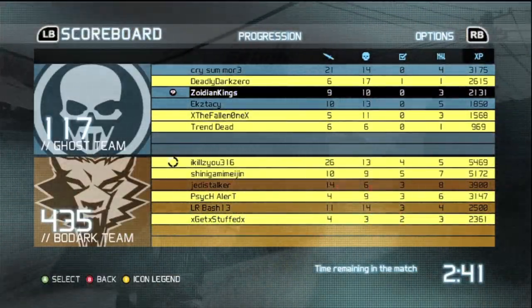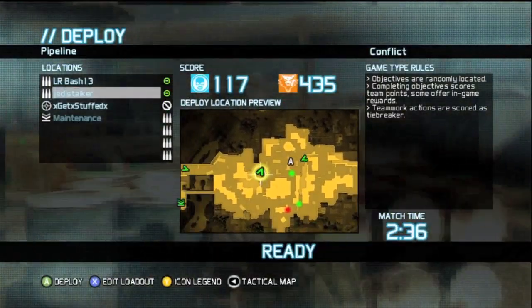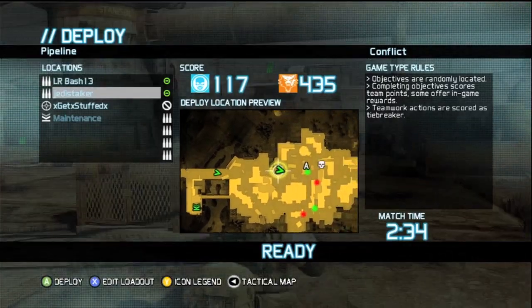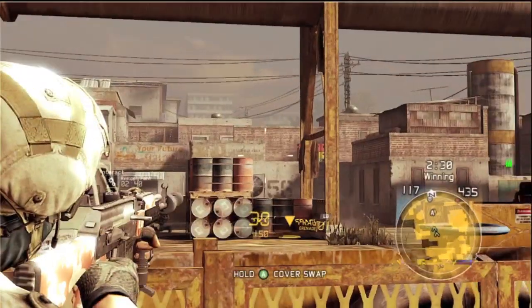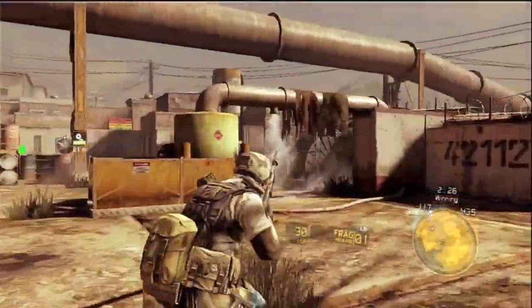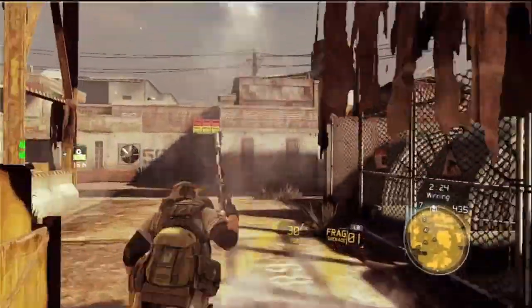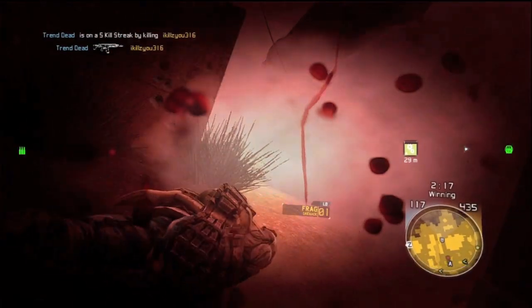26 and 13 — like a champ. The cover system is a lot like Gears, except as far as I know there's no way to roll dodge.